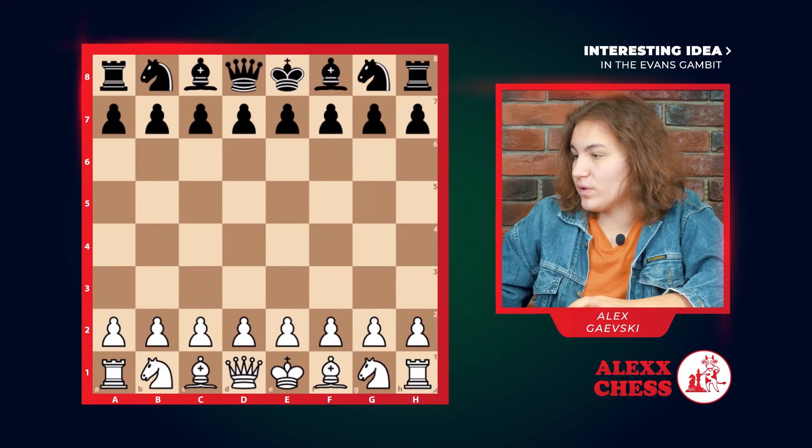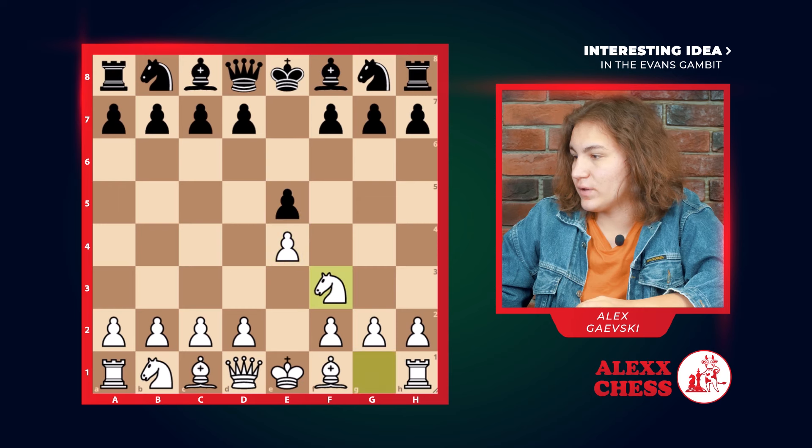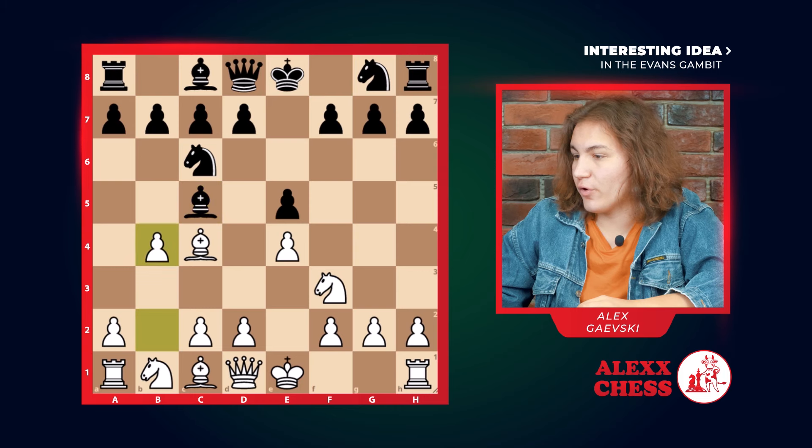Today I want to show you another interesting idea in the Evans Gambit. So after we go e4, e5, knight f3, knight c6, bishop c4, bishop c5. After this move b4, you already know this is called the Evans Gambit.